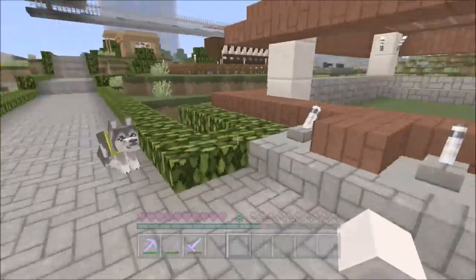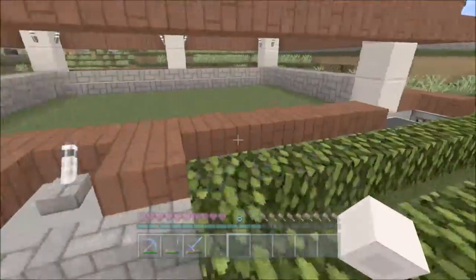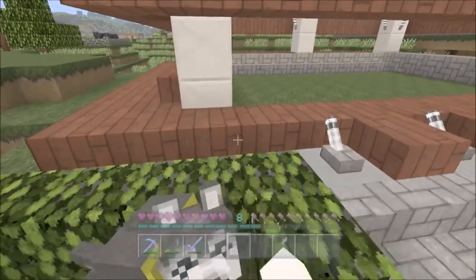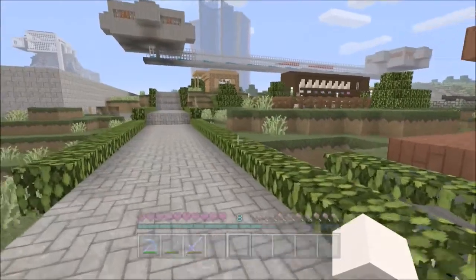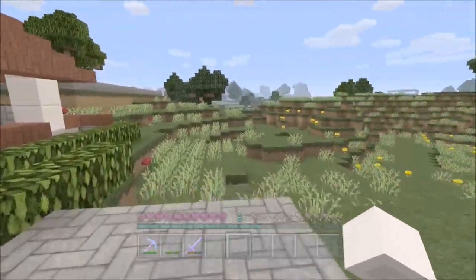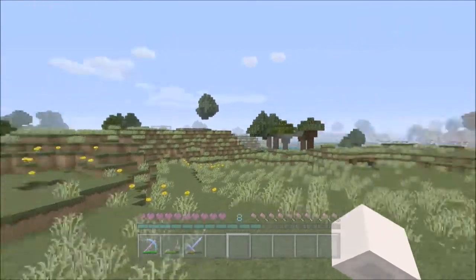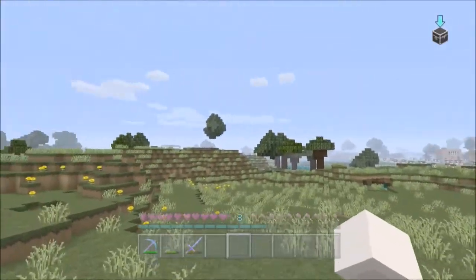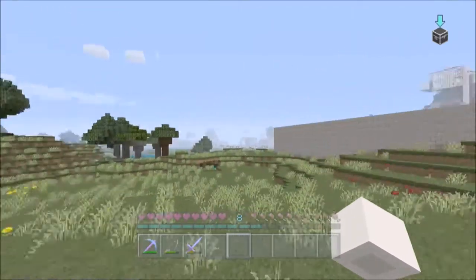I had the path expanding out this way — this is probably going to connect to our tree farm. I doubt I'm going to go too far over that way. If you can see, our mob house is over there in the distance, so I really don't want to go too far over there.